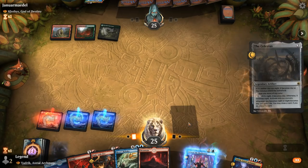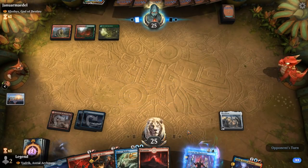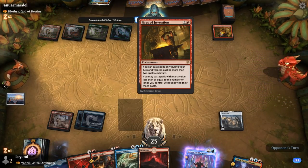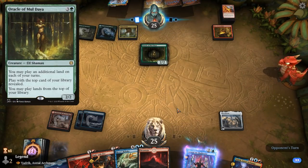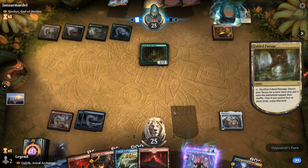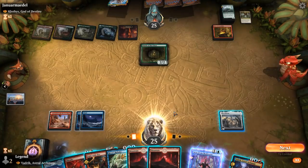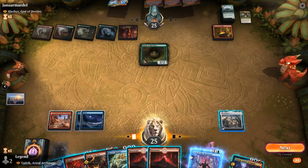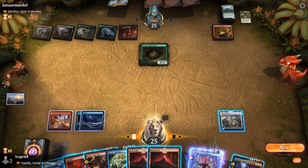Opponent plays Fires of Invention and an Oracle of Moldaith, which we want to kill right away. Still missing a counterspell or protection for Vedric. The plan: play Vedric and then in their upkeep, Abrade the Oracle before they get value from it — plus Behold the Multiverse costs only one mana with Vedric out. We'll wait until after their draw step to see what they draw.